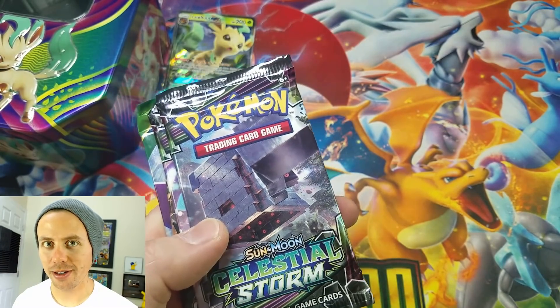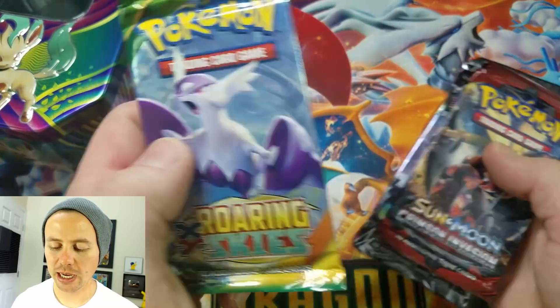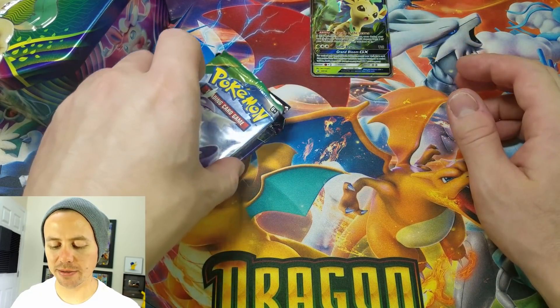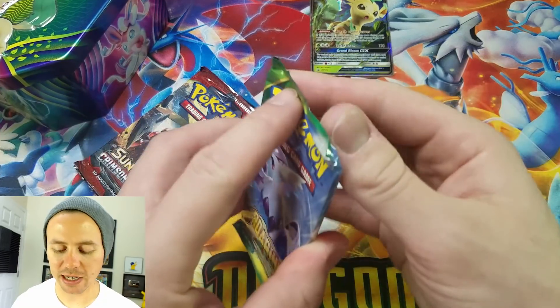Awesome card. I love these Eeveelution tins, they're just really good and the pull rates so far have been incredible. This tin comes with two Celestial Storm packs, Crimson Invasion and Roaring Skies. I really like these tins - I think I like these tins better than maybe the past two sets that have come out.